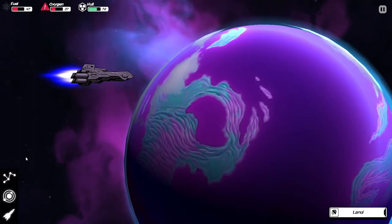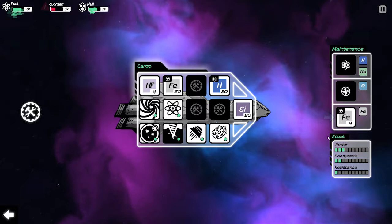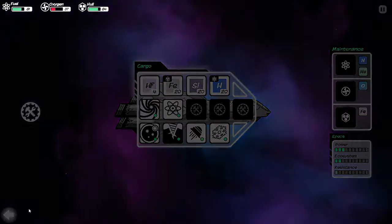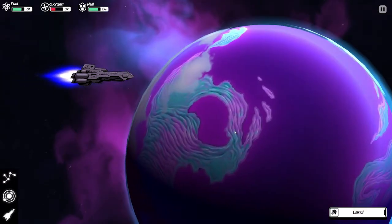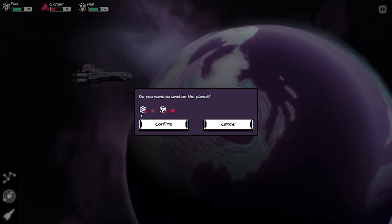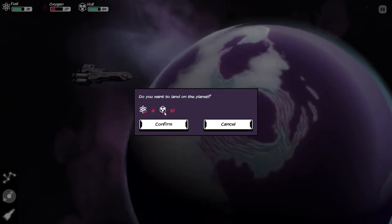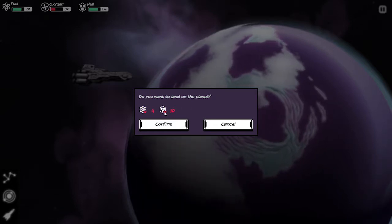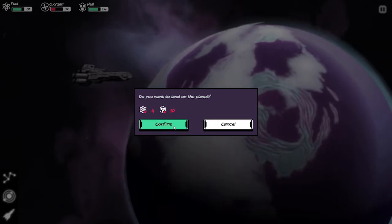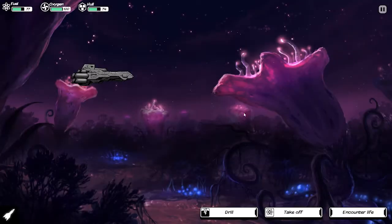Fuel is running low so let's top that up. And for fun, we'll just repair ourselves a little bit. Let's land on the garden planet and watch our oxygen when we do. It's going to take 4 fuel, and 10 hull damage. I don't remember actually seeing that — probably because I didn't pay attention. So we took damage, and as you can see, our oxygen tanks have been 100% refilled.